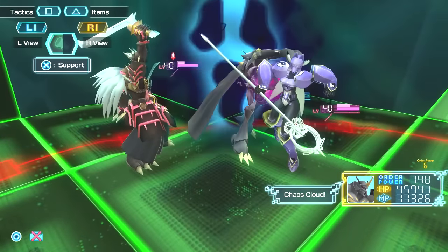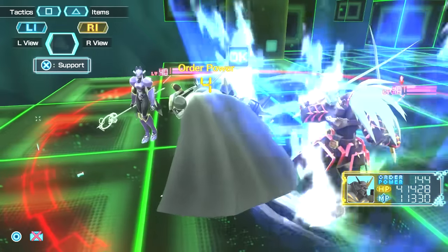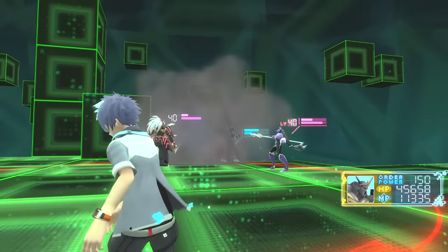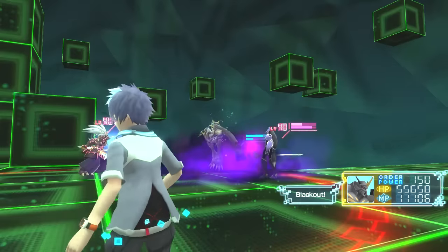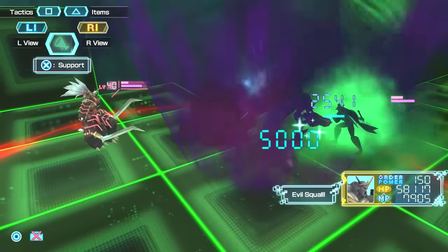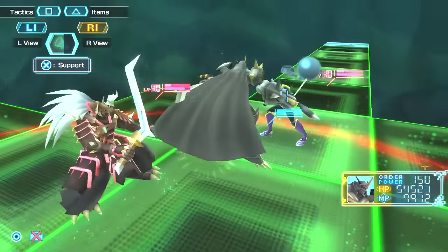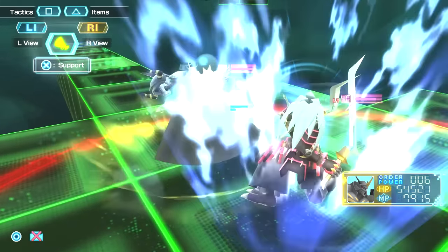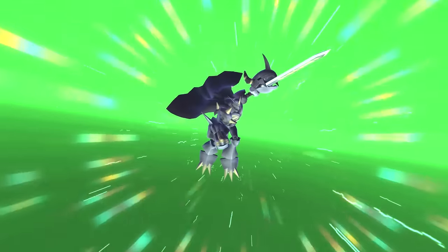Alright, here we go. I used the wrong item — doesn't matter. Let's keep healing in case anything happens because we are getting there, and I'm not looking to lose right now. It's already pretty hard to get to DNA — I've been trying over 50 times just to find a way to defeat this guy. The only way I found to beat him is by getting a lot of healing items and just healing through it. Right now it seems like we are doing it — everything seems to be working out. Super happy.